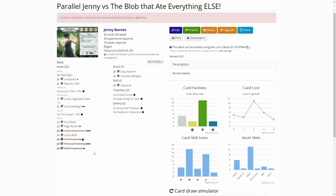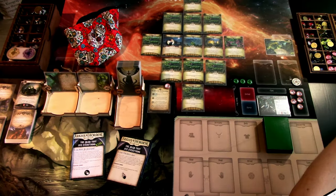Well Prepared combos really well with the level four talents because it exhausts. When you use it, you choose an asset you control and get plus X skill value for the skill test, where X is the number of matching skill icons on the chosen asset. Those level four talents have two of each icon, and they also have regenerating resources you can use to boost your skill values. The rest of the deck is mainly economy: three copies of Easy Mark, two Faustian Bargains, and one Savant skill card.